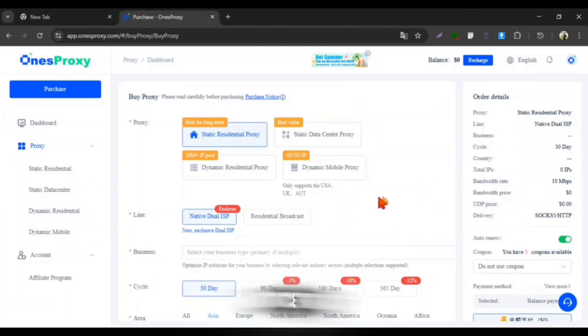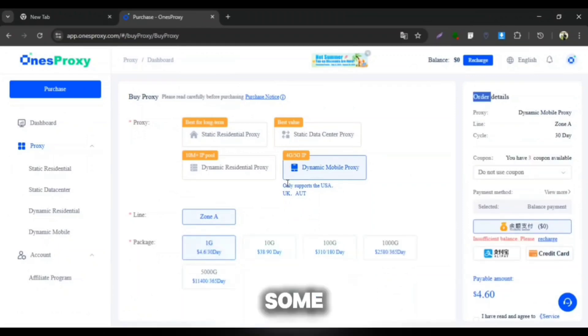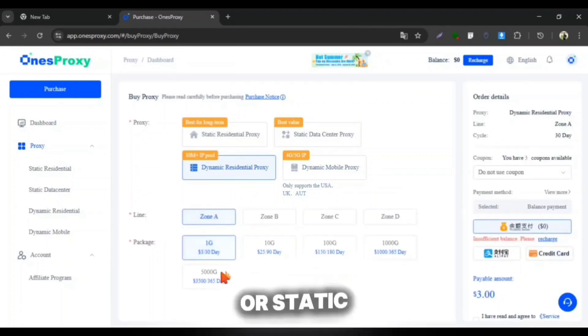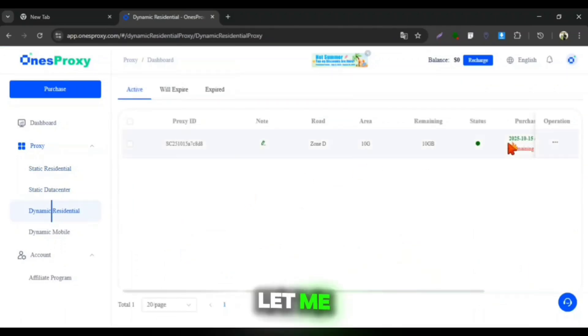At the buy proxy section, we can notice that the static residential proxies can be bought by cycle and bandwidth amount, and it's available for almost every high-speed network provider countries. But the dynamic mobile proxy is limited to some dedicated countries. In future, they can add more countries to it. So we will use the dynamic or static residential proxy which will include Hong Kong's server.